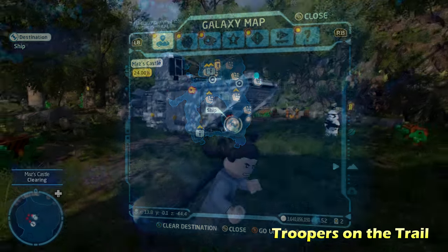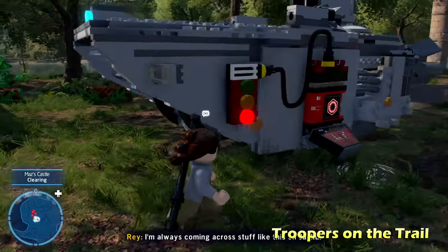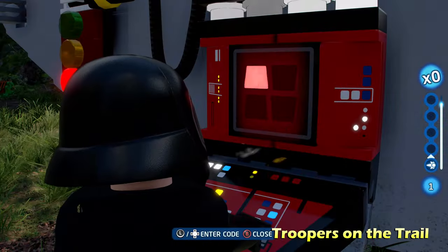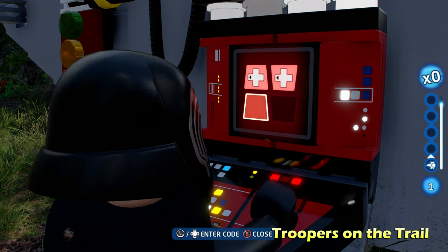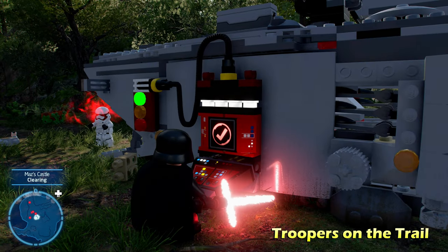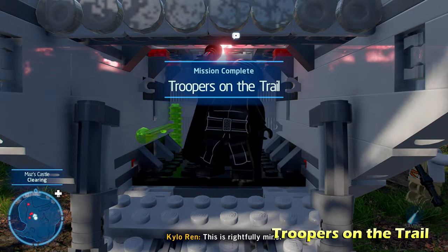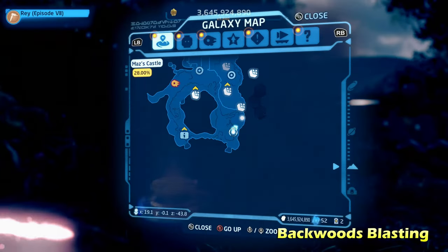Moving on, we're going to get the vehicle token for Troopers on the Trail. There's going to be one of these imperial ships — if you can tell me the name of this imperial ship I'll give your comment a heart. We're going to use a villain to hack the villain panel on the side of the ship, then go inside and get the vehicle token for Troopers on the Trail.